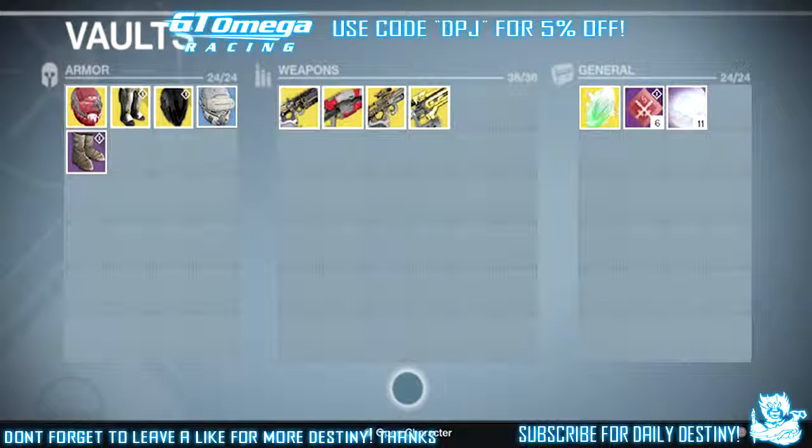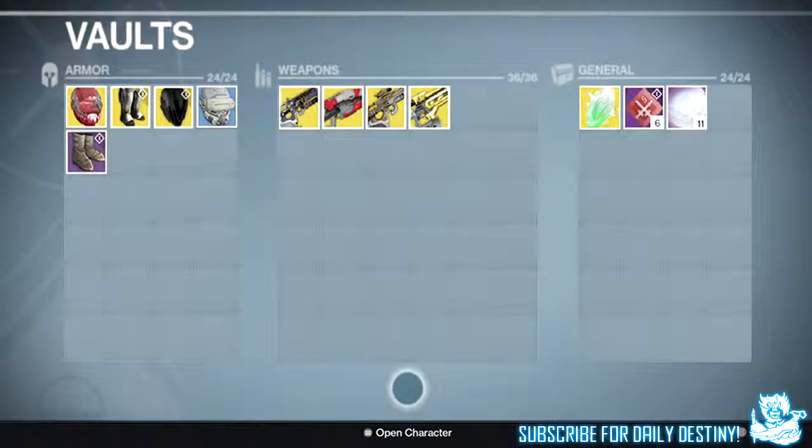This simply isn't enough. I'm happy with the weapon space — I only expected them to double it — but I expected them to double everything else as well. My general items is basically full, and this is where your ships go, where your shaders will go. All three of my characters have basically full shaders and yet there's still more to get in the game, so I won't have room for them unless I delete my pre-existing shaders.